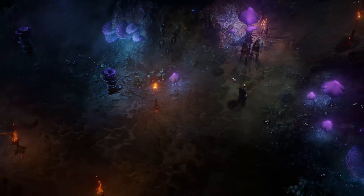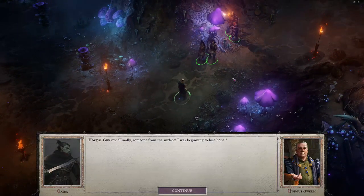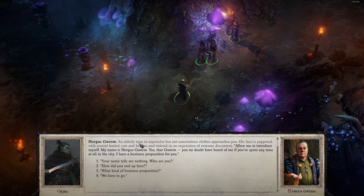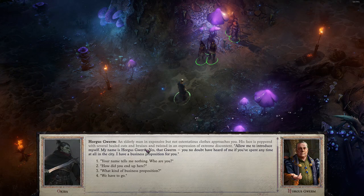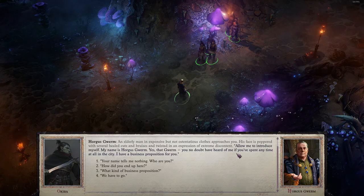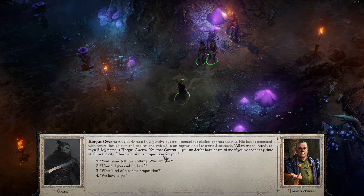Okay — interesting. Finally, someone from the surface. I was beginning to lose hope. An elderly man in inexpensive but not ostentatious clothes approaches you. His face is peppered with several healed cuts and bruises and twisted in an expression of extreme discontent. 'Allow me to introduce myself. My name is Horgus Gwurm. Yes, that Gwurm. You no doubt have heard of me if you've spent any time at all in the city. I have a business proposition for you.'